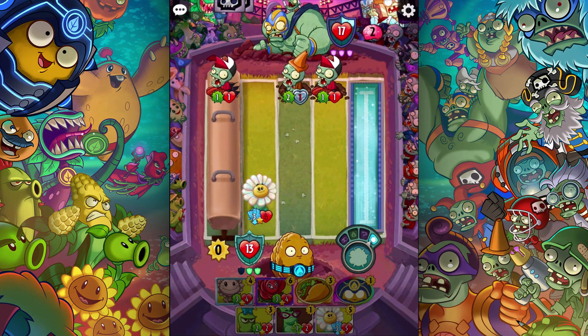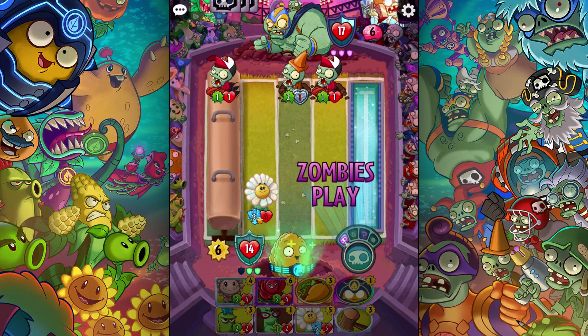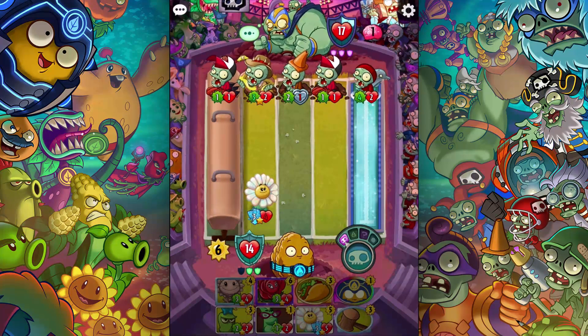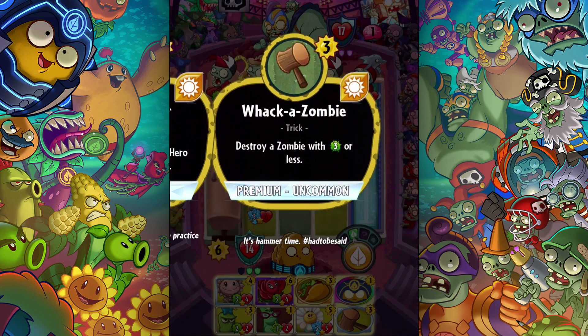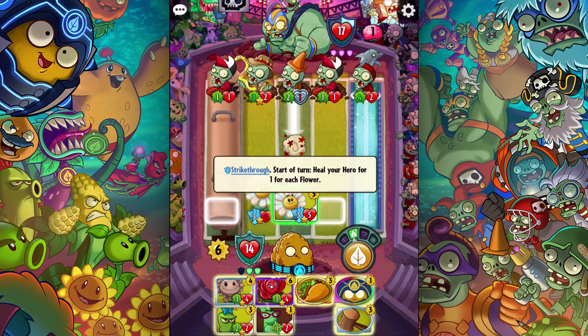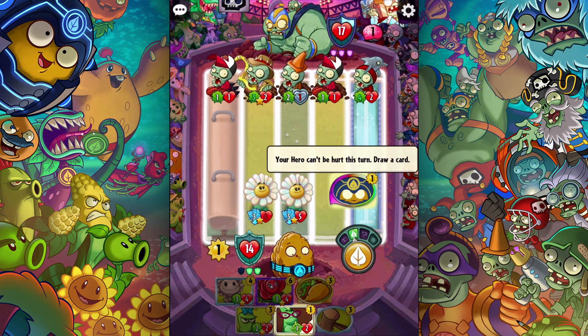I'll maybe use that next time. So let's see what needs to happen here. I can do another strikethrough plant. What does this do? So he's going to have three or less — unfortunately he does not have three or less. What I'm going to do is the strikethrough plant here, and then go ahead and do the thing where my hero can't be hurt this turn.